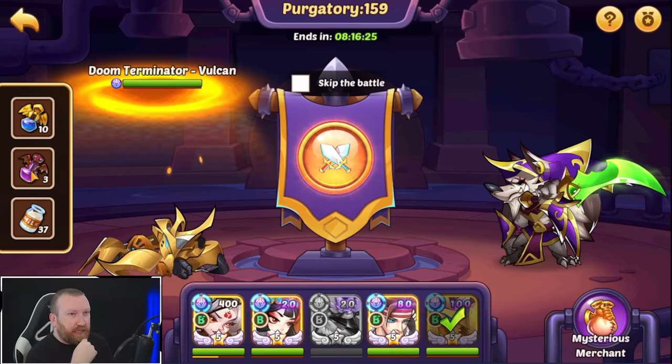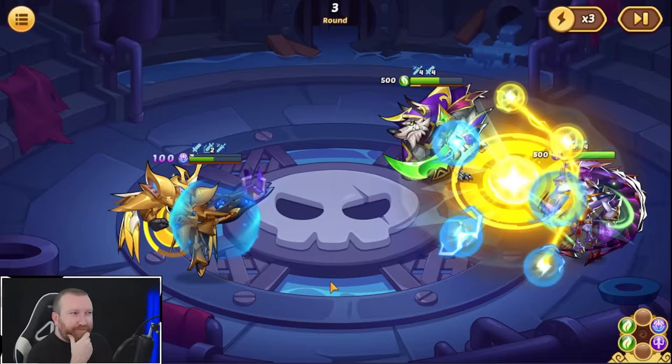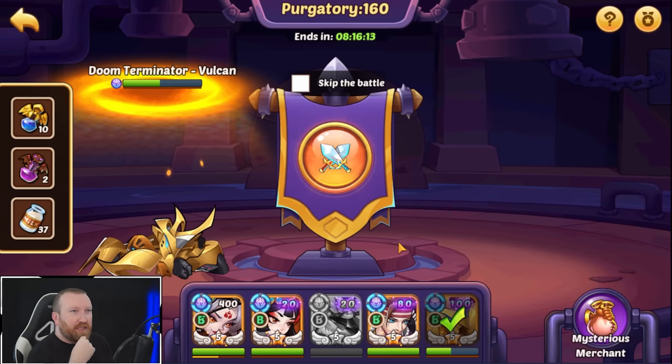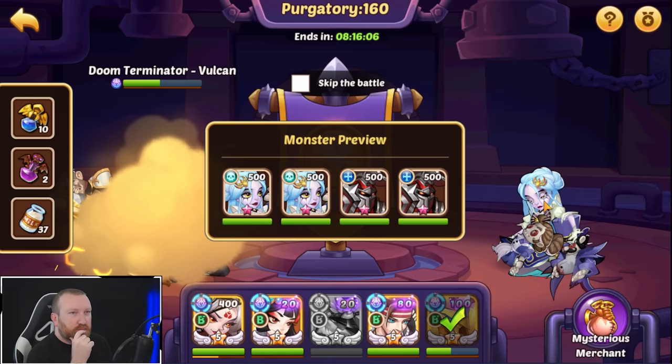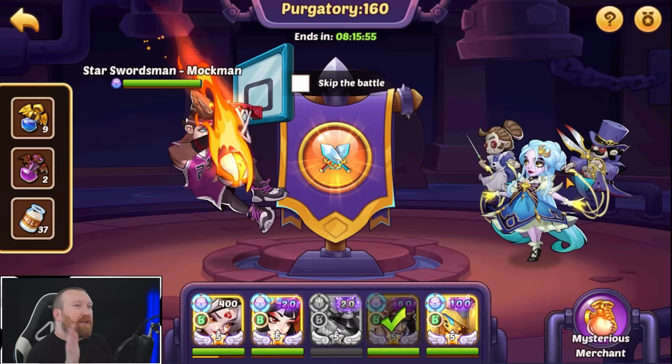We're still counter attacking — not too bad. I feel like they're going to attack first no matter what with two Rogans at 159 speed, which means I feel like we do need an active skill here. They're going to have defense down on us too. I don't think we take much damage though — we might have been able to get away without energy there, but it would have been a little iffy.